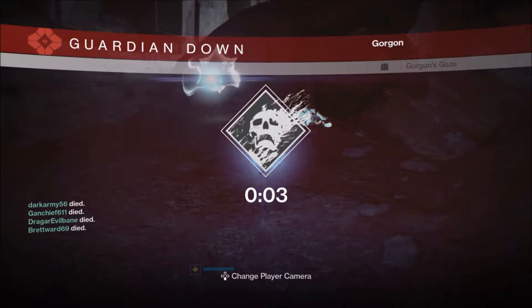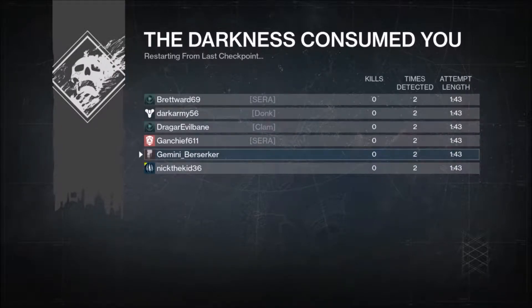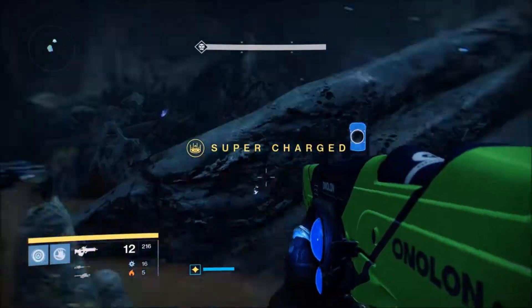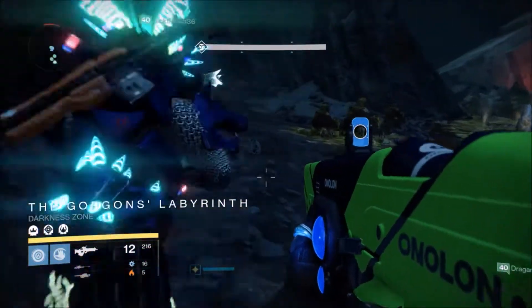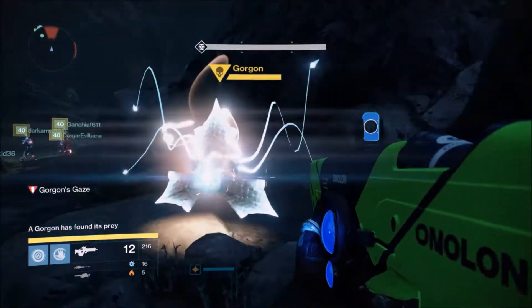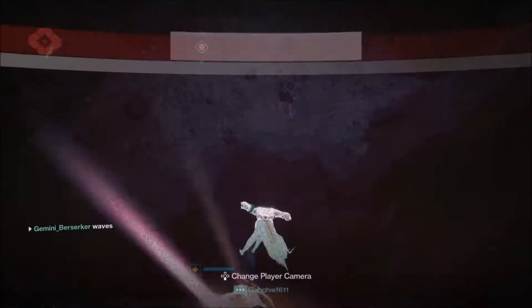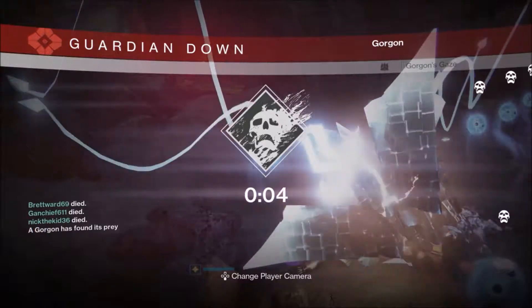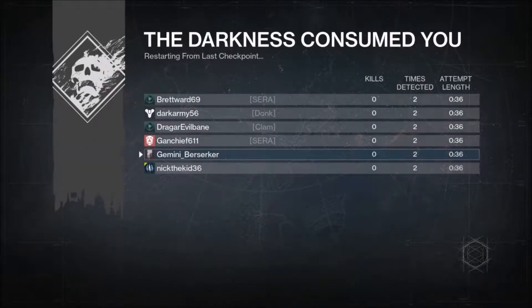Everyone else: the ads have no aim, so have everyone with a heavy weapon — Sleeper Simulant, Gjallarhorn — do as much DPS as possible. If you have a weapons of light bubble, run it because it helps with damage and you can clear it faster. The next portion is Gorgon's Labyrinth, which is the second easiest part — just follow the path and don't get caught and you'll make it out alive.